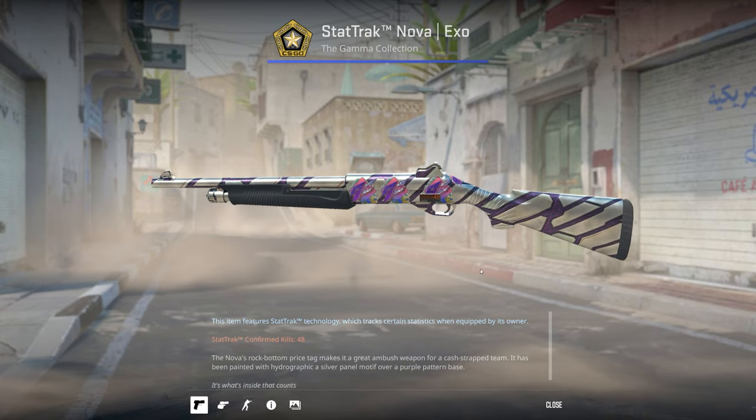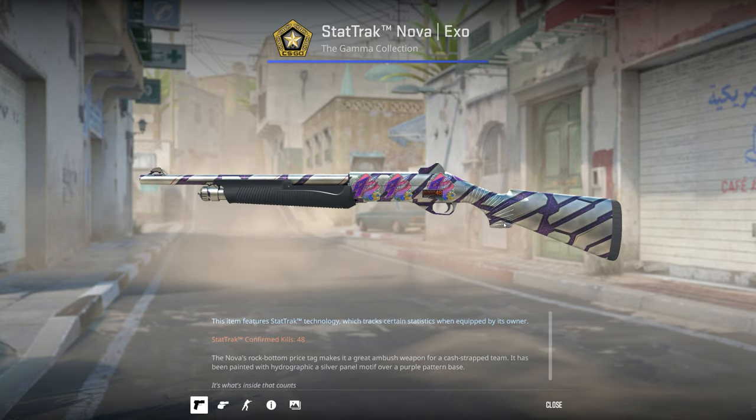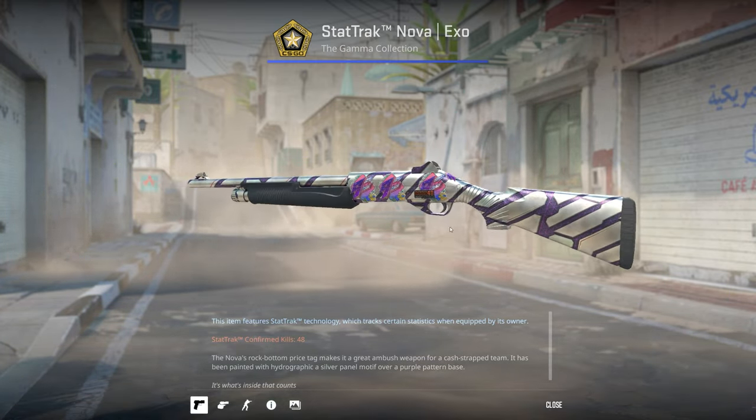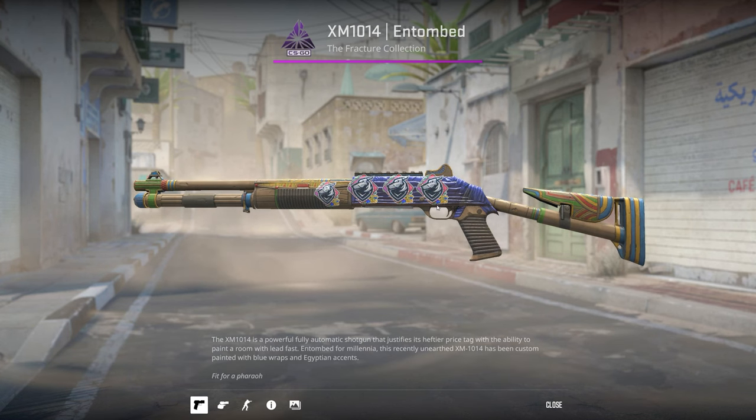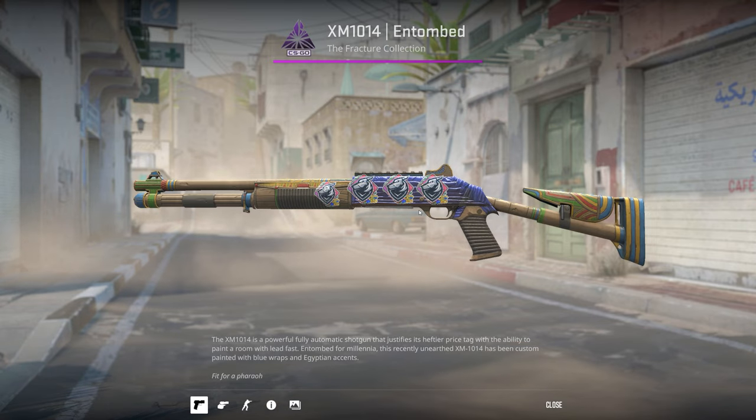I've got a StatTrak Factory New Nova Exo — I'm currently finding what stickers would really work well with this one, so the best I could find are these 9Z Rio stickers. And a Factory New XM Entombed — yeah, the boys.